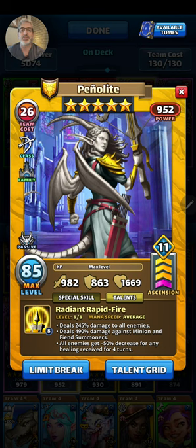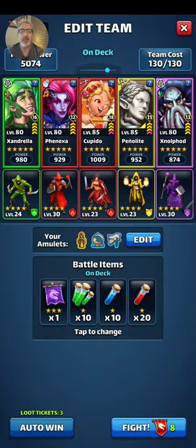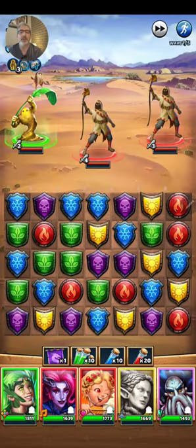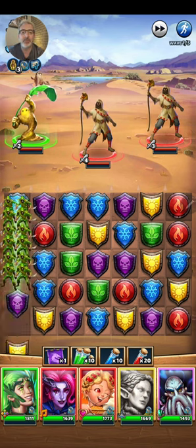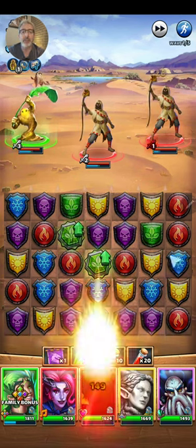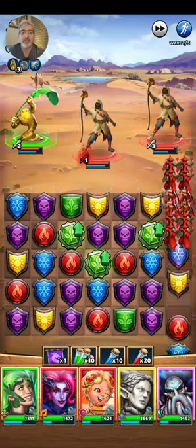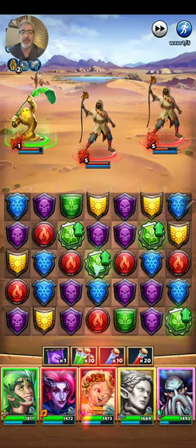So it's an increase in attack, not an increase in damage. Attack is this stat right here, and what that equates to is each percentage of increase in attack sort of equates to about a percentage of increase in damage. Let's stop talking about it and go fight — it's much easier to show you. First round I'm just going to charge some heroes here. We've got to get Penulite charged and Cupido and Nexa charged.